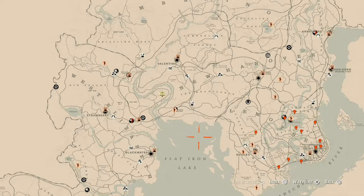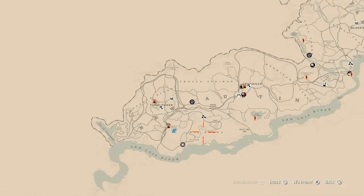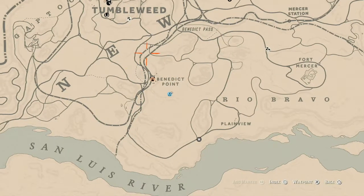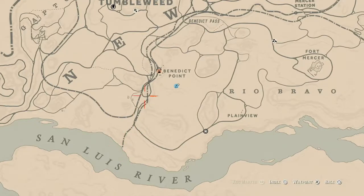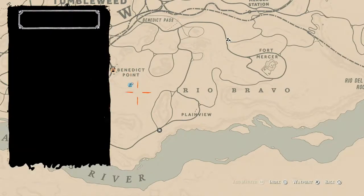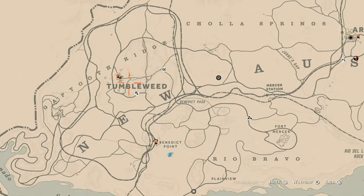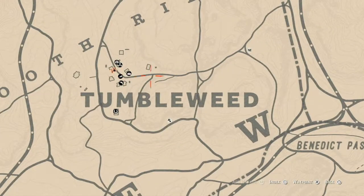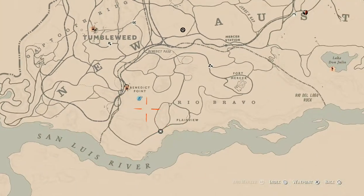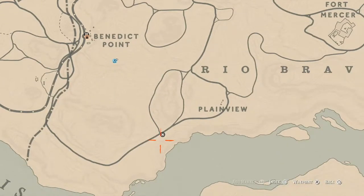Speaking of Madame Nazara, let's get to her location. Today she is down here in what I call the Rio Bravo area — that's where I place my camp. Place your camp in Rio Bravo; that's how I personally get to her when she's in this area, because it's kind of far from a fast travel. From my camp it's a beeline directly to her, super easy.